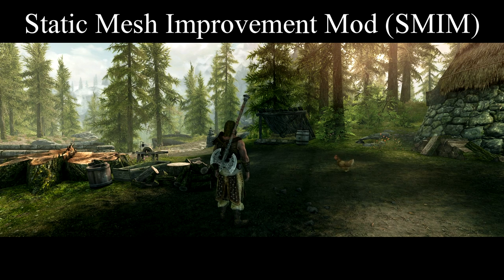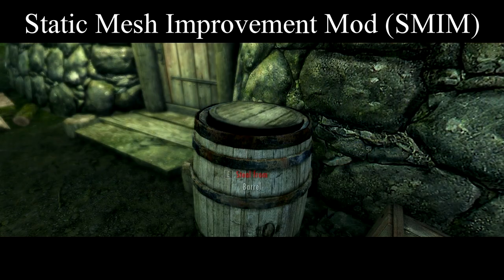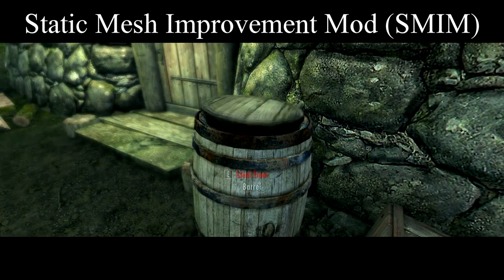Next, the Static Mesh Improvement Mod, aka SMIM, since it has a bunch of mesh tweaks and textures. I've gone with vanilla barrel textures because, weirdly, I like them.